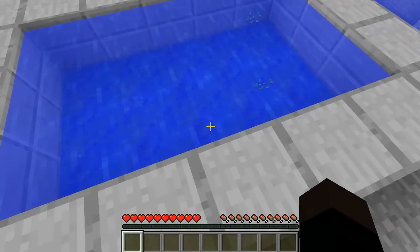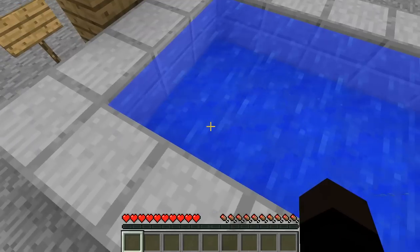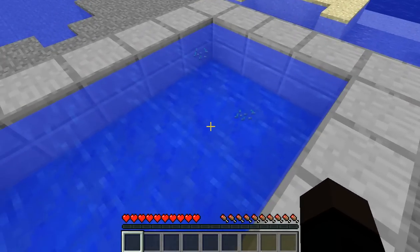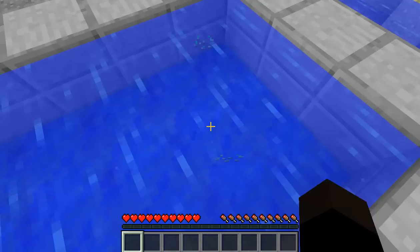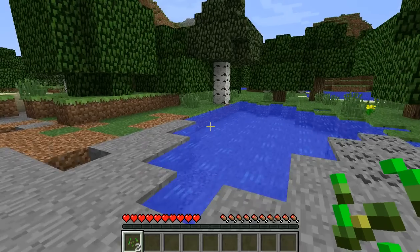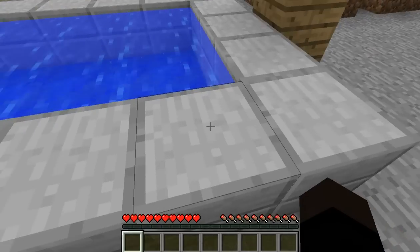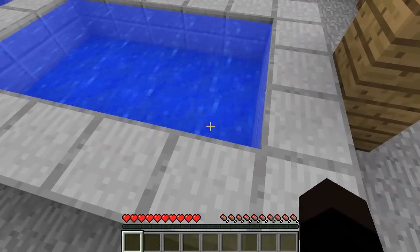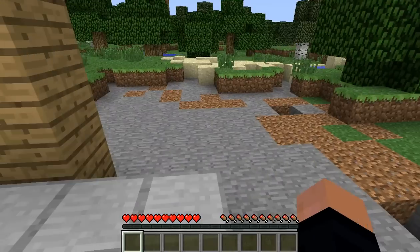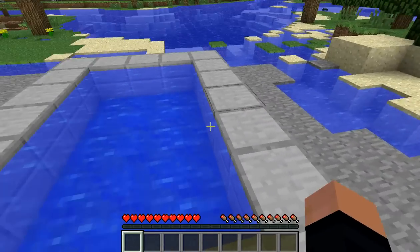Alright guys, I'm back. And obviously the water wasn't more than one block deep, but that's actually a layer of lapis lazuli underneath it. And you can see there's all my goodies from where I died right there — just a couple of seeds was all I had on me. Just don't tell the police. Basically, this trap is only going to fool the gullible and the unobservant, but it's just fun to do anyway — just see how many people you can get to jump off.